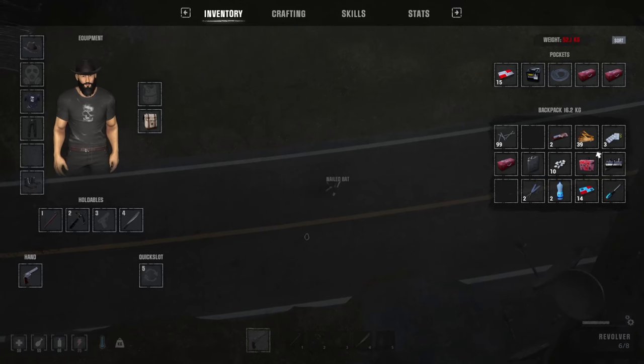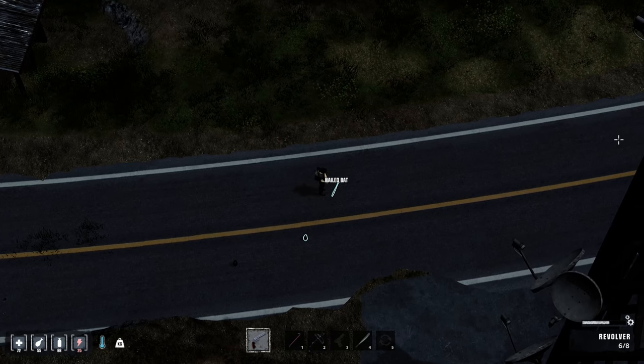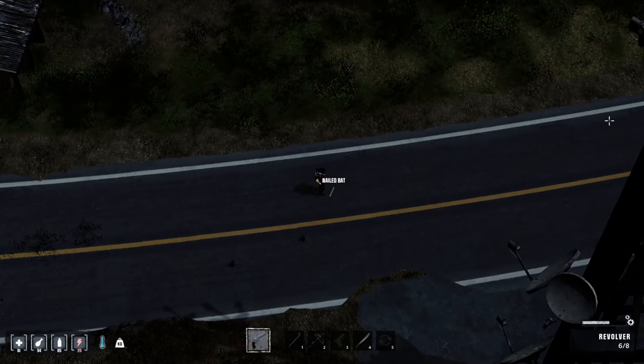We might have to go to guns here. I'm severely overweight. Usually you should have found a car by now — not sure why I haven't. But this is actually good, because I can show you what to do if you didn't find a car. We'll take another rag — that's all our heals, but it's okay, we'll be okay.